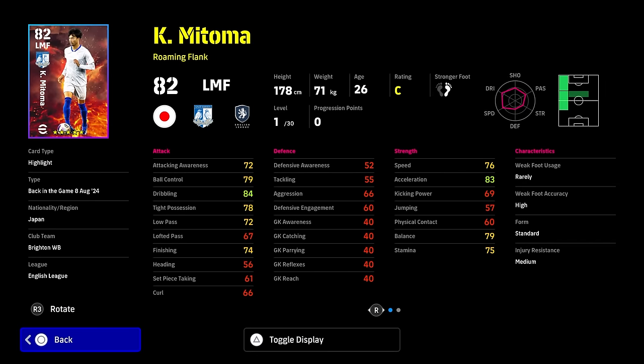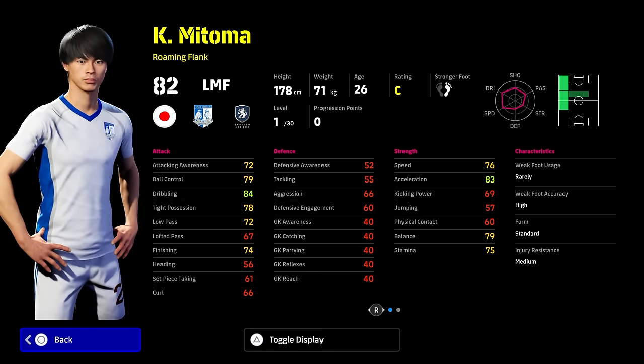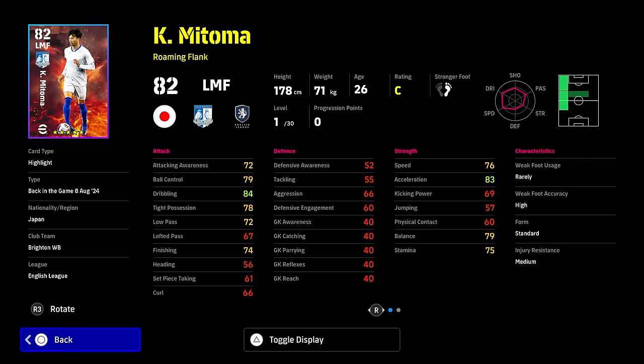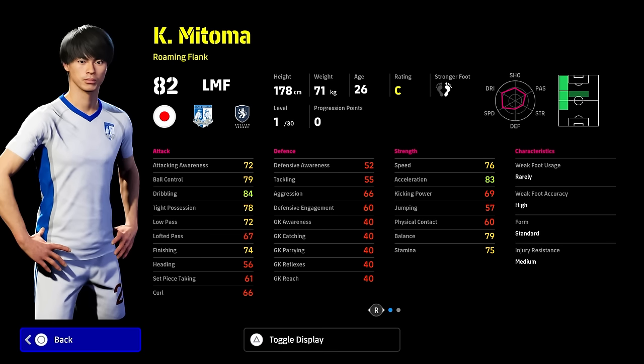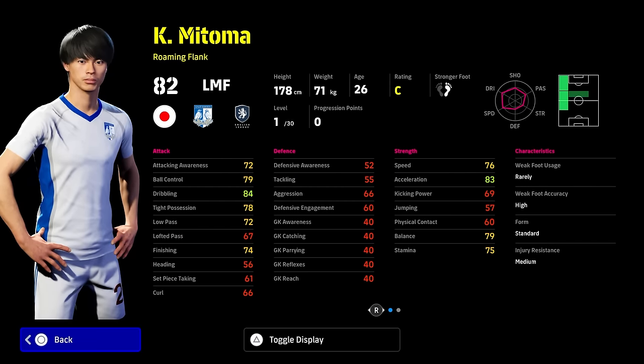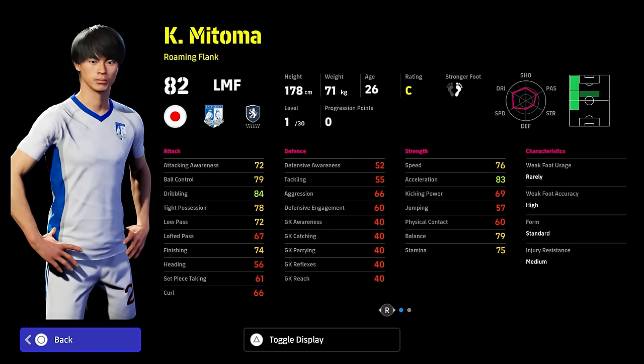Now let's get into the best builds, starting with Mitoma. As a left midfielder and a roaming flank player, he is definitely one of the best dribblers in the game. Straight off the bat he has double touch, flip flap, soul control, first time shot, and scissors feint. He's ideal if you like to take it wide into the left winger position with rotation and crossing, though he doesn't have great lofted pass or natural crossing.